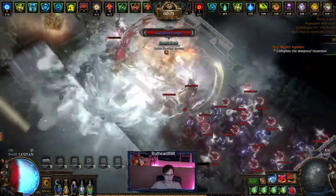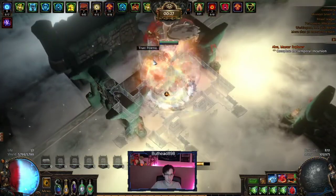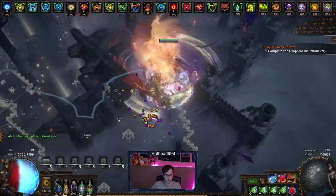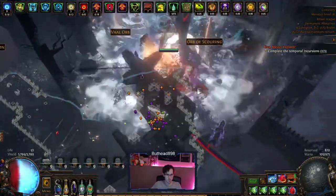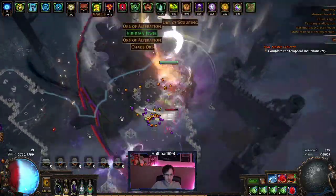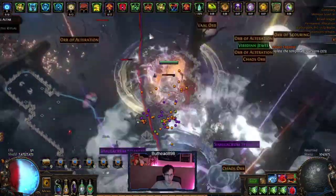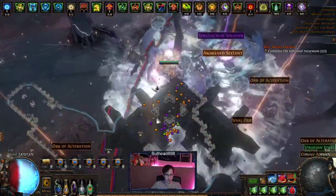It's weird that everything dies so fast — so used to the higher tier stuff. Oh, it's an exalted orb. We have two exalts this map — not sure if that's normal or not. The breaches are just in bad locations in this map. One thing I notice is that because of the wall shape in this map, it hurts all the breaches pretty bad.